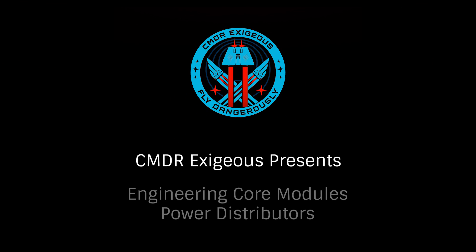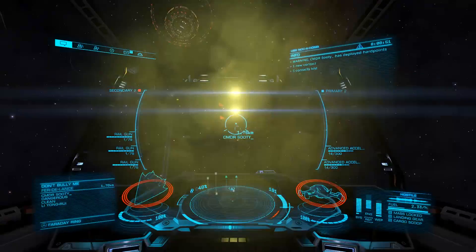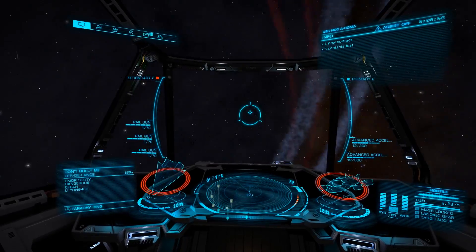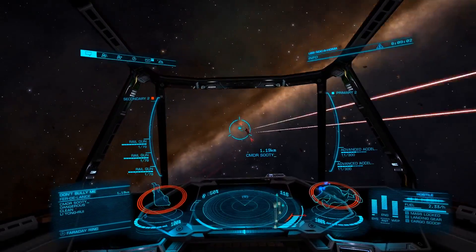Hello, I'm Commander Exegius. Part of our series on Engineering Blueprints for Core Internals, today we'll be looking at Power Distributors. The Power Distributor handles how power is routed to our various systems, which greatly affects their performance. We've covered the use of the Power Distributor in our previous video on PIP Management, linked on screen now.